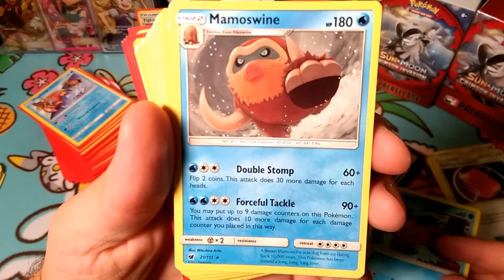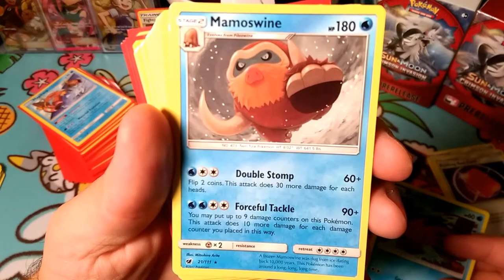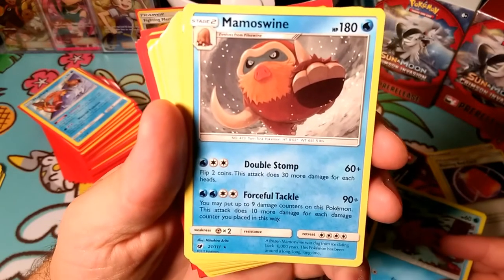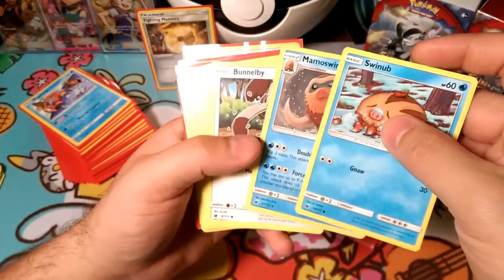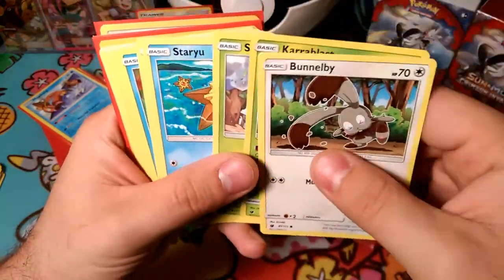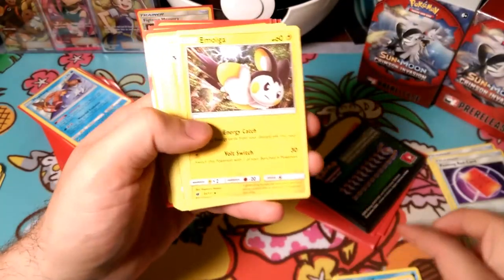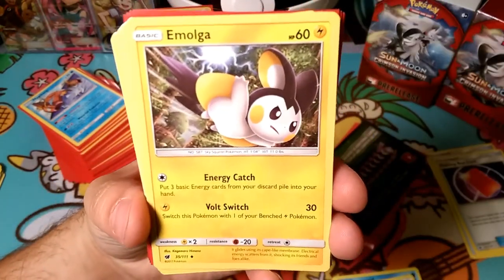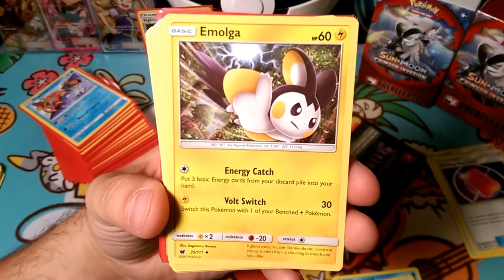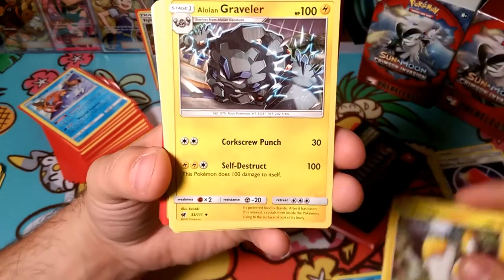Forceful Tackle does 90 plus - you may put up to 9 damage counters on this Pokemon; this attack does 10 more damage for each damage counter you place this way. So it can do 90 more damage if you put damage on itself - one shots with Mamoswine if you do two Waters and a double colorless. That's a big attack cost. We got Bunnelby and Karrablast, nothing to evolve any of these. Staryu, two Corphish, Remoraid. There's a new Remoraid we could put with our artillery line in most decks. We got Emolga which does Energy Catch: put three basic energy cards from your discard pile into your hand. Not a bad attack, really can get your energies back, but 60 HP is so low - is it worth a prize card? Volt Switch moves this Pokemon to one of your bench Lightning Pokemon, so it has to be a Lightning Pokemon to be able to do anything.